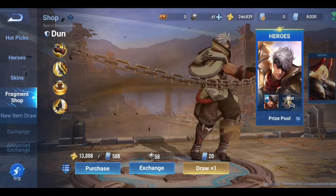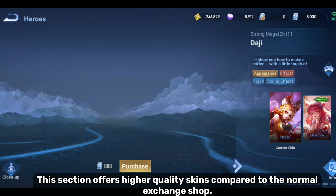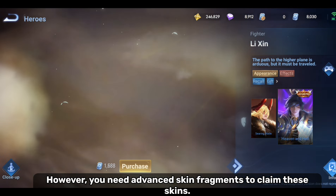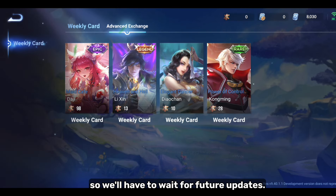They have added a new advanced exchange option in the fragment shop section. This section offers higher quality skins compared to the normal exchange shop. However, you need advanced skin fragments to claim these skins. Weekly cards can be purchased with real money to obtain these fragments. It's currently unclear if we can earn advanced fragments for free, so we'll have to wait for future updates.